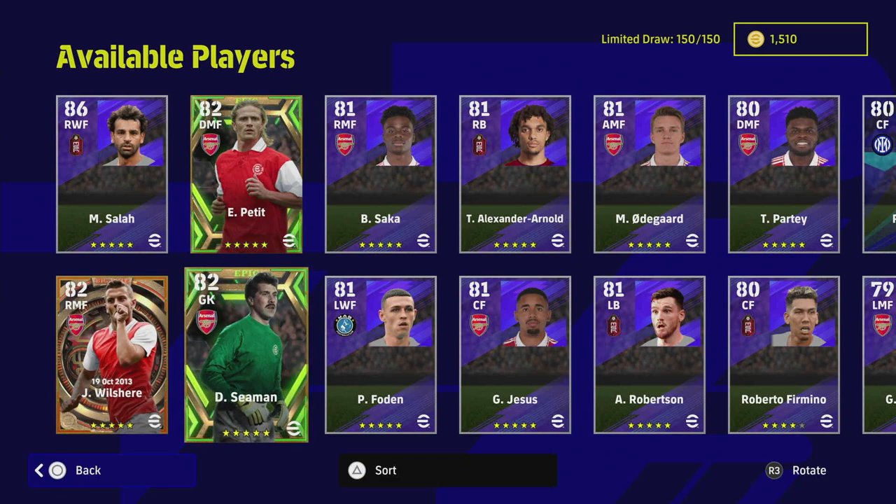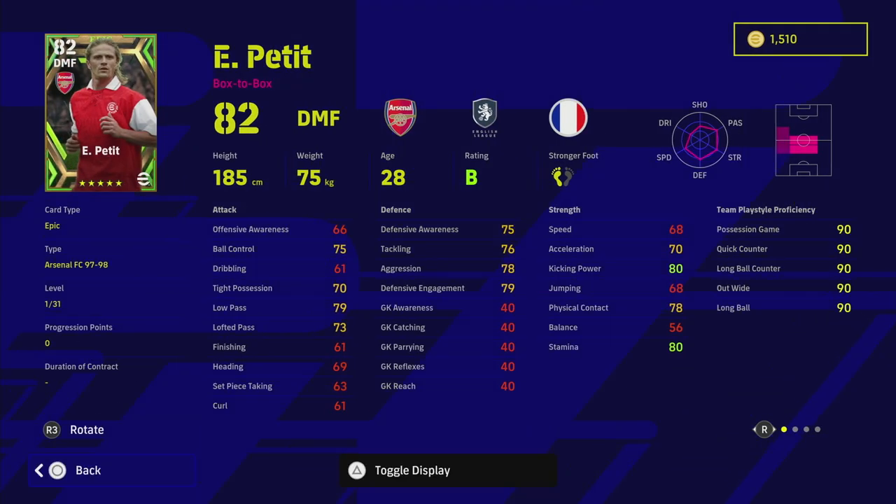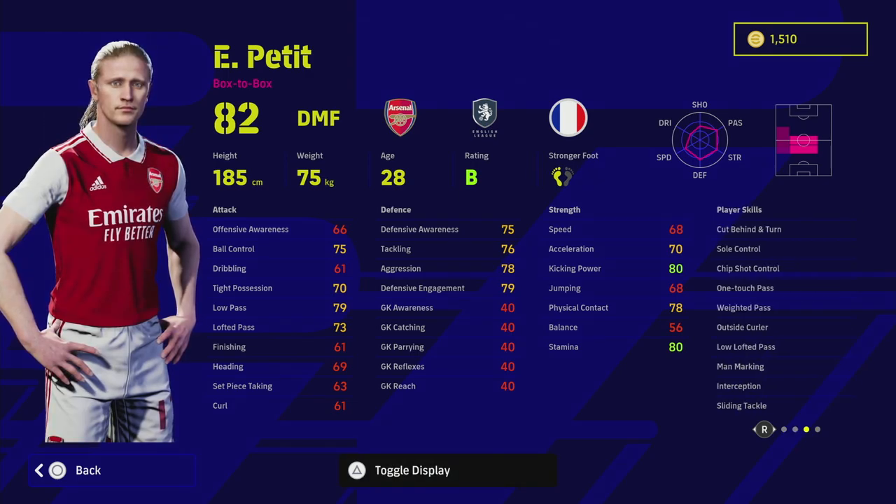It's a hard one to call because it depends on what goalkeeper you already have. I've pretty much used Donnarumma — if Donnarumma or Courtois is up, I'm using them every game, and Oliver Kahn can come in if they're both not available. Now we've also got Emmanuel Petit. I always remember him growing up with the rivalry between United and Arsenal — him and Vieira versus Keane and Scholes in the middle of the park.